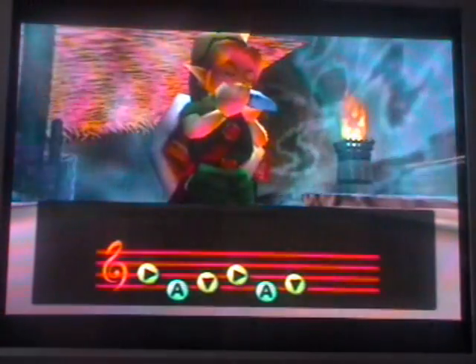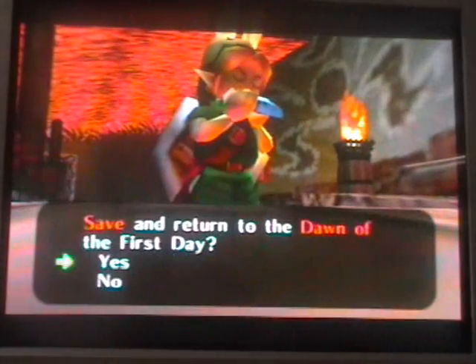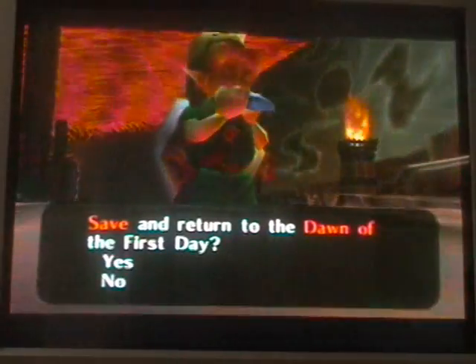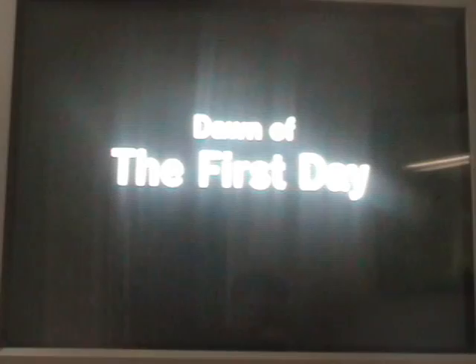So now we are going to go back to the dawn of the first day. That's pretty much all the masks we can get for right now. I believe the only two masks you have left are the mask that you get at Stone Tower Temple, which is the last temple before we fight the boss, and the Fierce Deity mask, which is pretty awesome.